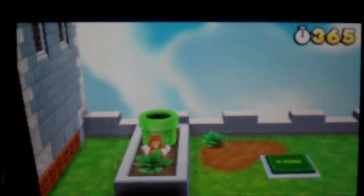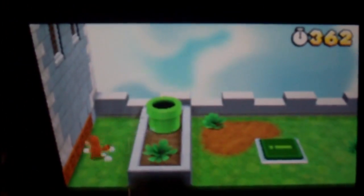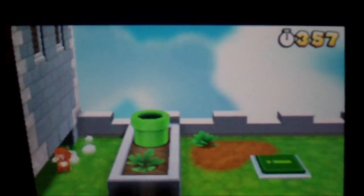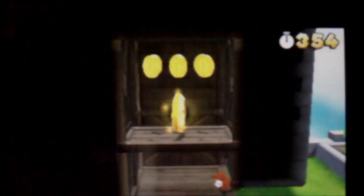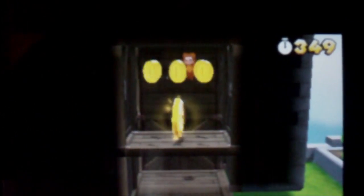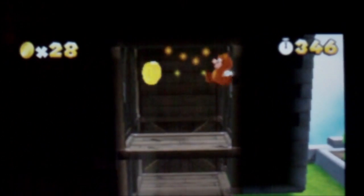For the last star coin you need the tanuki suit. Spin to get rid of those blocks, then crouch, and you can go into the secret area and get the last star coin.